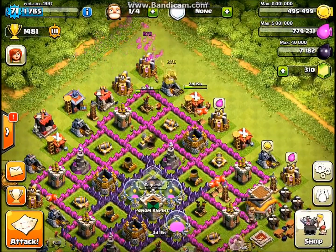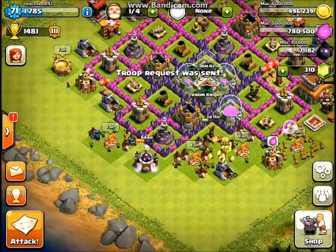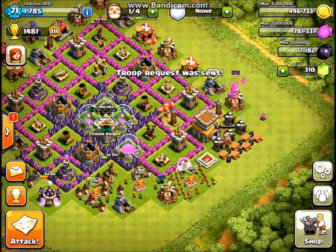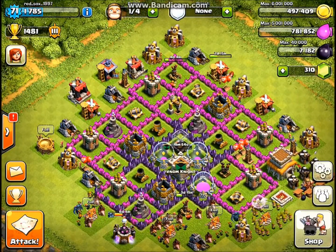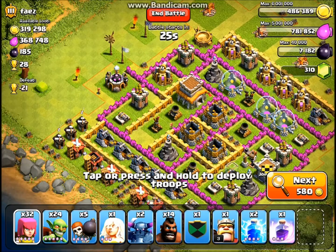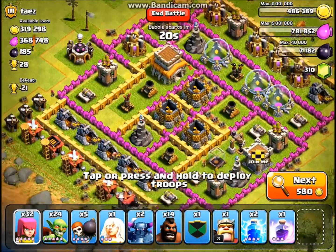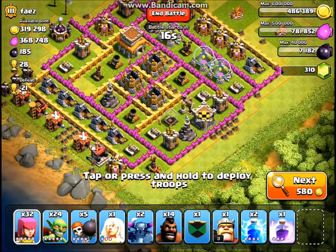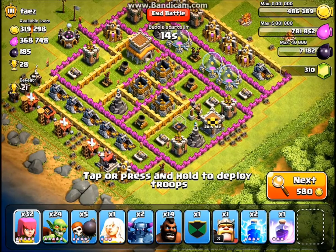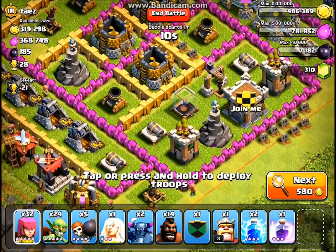Let's go ahead and do a live raid with the troops in my army camps right now. I found this base with almost 700,000 resources and we are going to go for it. My plan of attack is to try to get at least a two-star, though actually I think I could attack up the bottom and take out all his defenses with my Hog Riders and my Healer. His air defenses are pretty strong but he only has two.